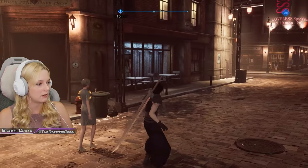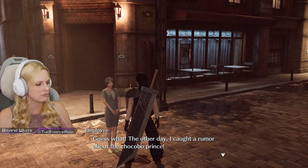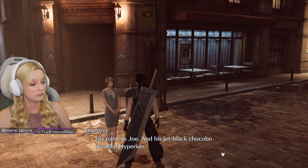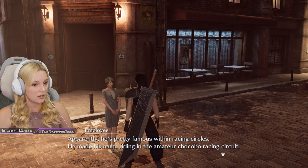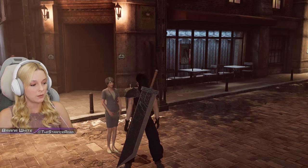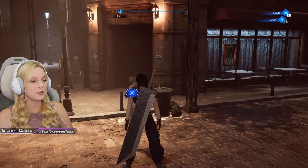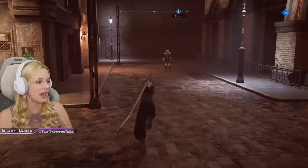Loveless Avenue A — I knew that. What do you want — are you a spy? The other day I caught a rumor about the Chocobo Prince. His name is Joe and his jet-black chocobo is called Hyperion. Apparently he's pretty famous within racing circles — he made his name riding in the amateur chocobo racing circuit. In a few years he's gonna be a world-class jockey. Why are you telling me this?